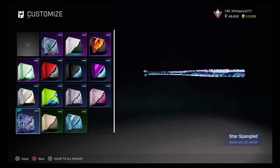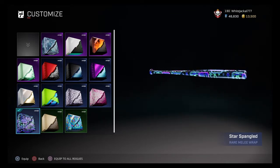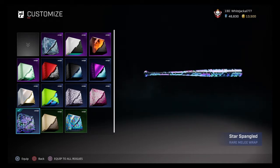What's up rogues, this is the White Jackal here coming at you with another skin video. This time we're talking about Star Spangled, the rare melee wrap. It looks really good — this is actually one of my favorites. It's really cool, very arcadey, very fun, and it does have a glow effect in game that you'll notice in dark rooms. Let's check it out on the rest of the melee weapons.